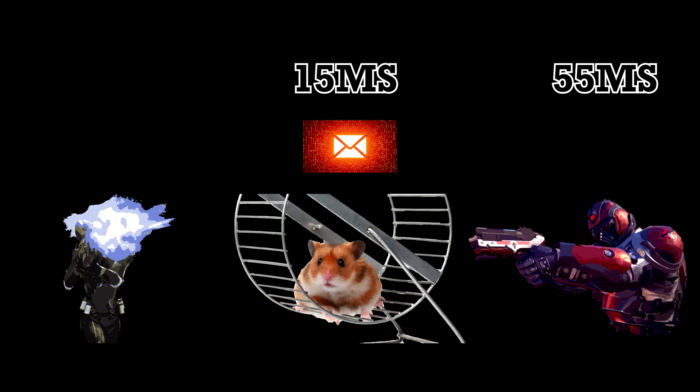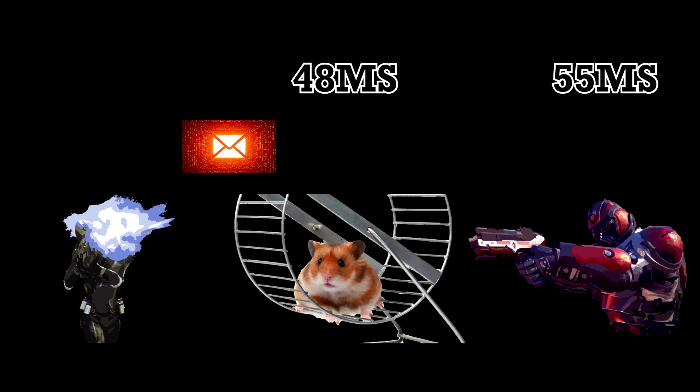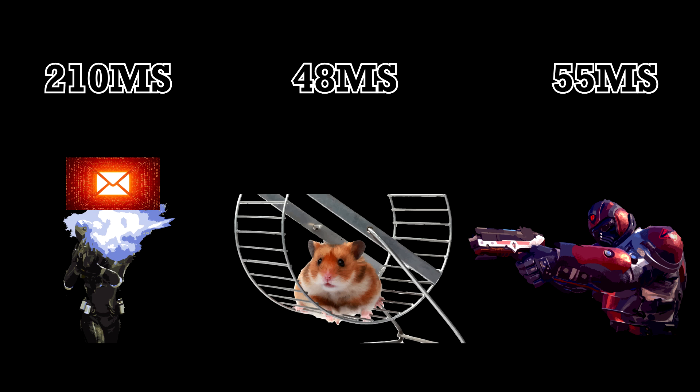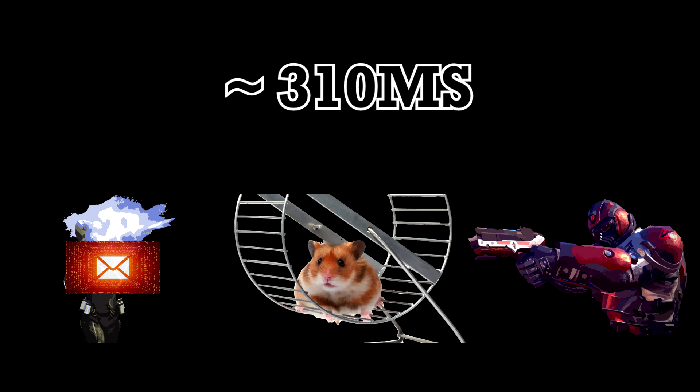So now we've traveled 70 milliseconds back in time — from our client, the future, to the server, the present. This server has hundreds of clients connected to it, and it needs to send this synchronization message out to some guy in Timbuktu. Worst case scenario at 30 cycles per second, it has to sit 33 milliseconds before it goes out. Since this guy's so far away and he's using his neighbor's Wi-Fi, he's rocking a 350 millisecond ping. Let's throw a little bit of processing time on him, and it takes 210 milliseconds for him to receive that synchronization message. So right off the bat, there's about a 310 millisecond difference between your client and this other guy's client.